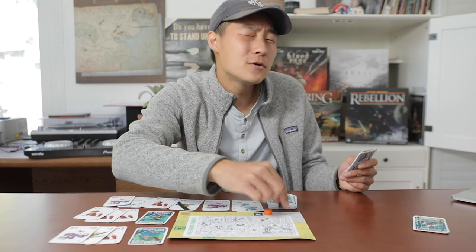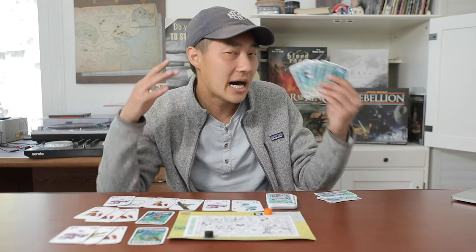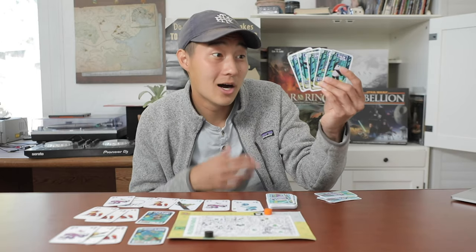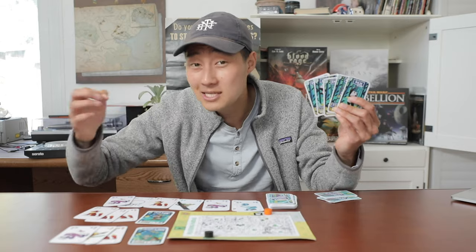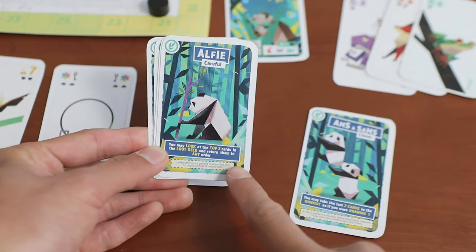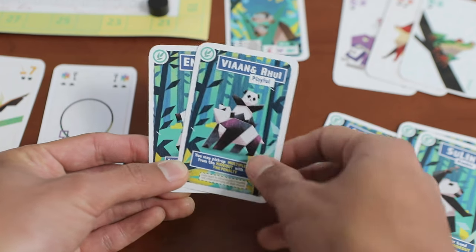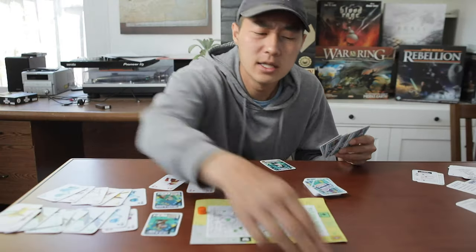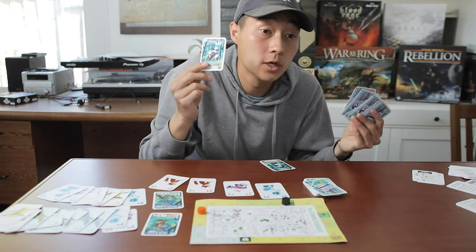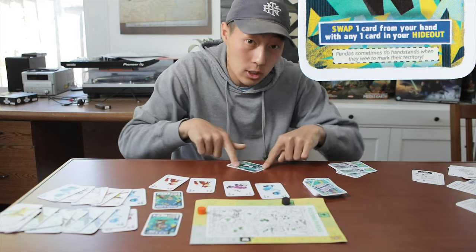This is a great time to mention that even if your team hits the victory point marker, you need one player to empty out their hand entirely to win — so you gotta set up for that. The icing on top for teamwork is that the pandas you're playing as all have abilities — once-per-game triggers that are often that magical boost needed to escape the zoo. There's good diversity here, like Vian and Ruel who reduce the penalty of taking from the hideout, and Emmett who can trade a card with someone else. These are yet another way to spark communication as you ask teammates about their abilities.